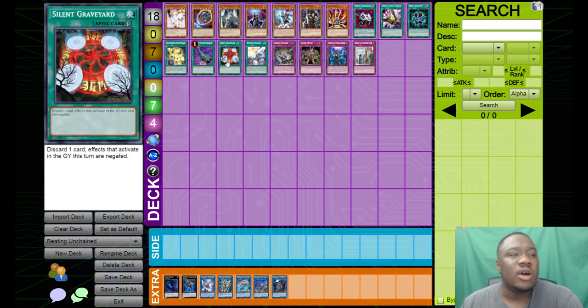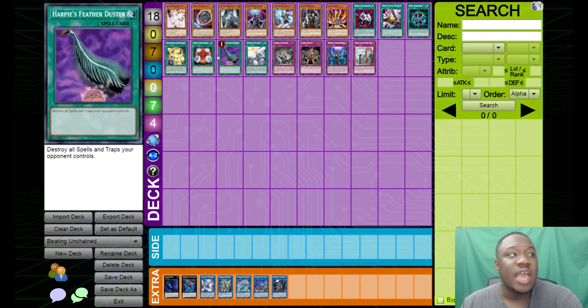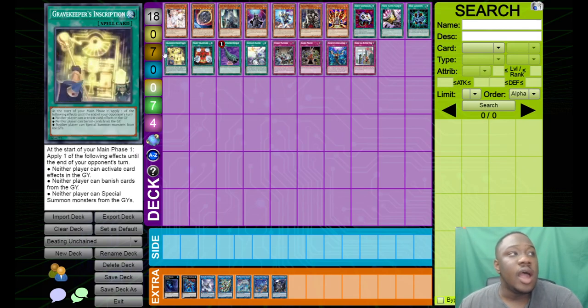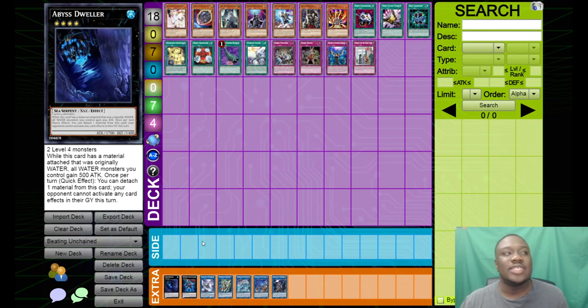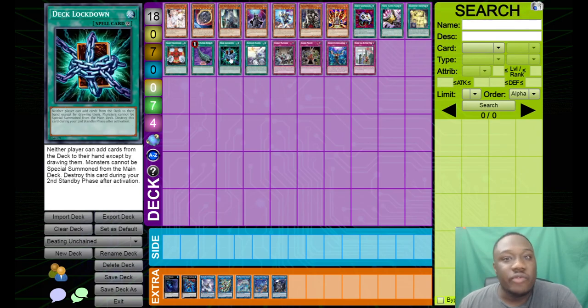For going first, Silent Graveyard and Abyss Dweller are really, really good cards against Unchained — all of their cards happen in the grave, so Abyss Dweller is very good. Gravekeeper's Inscription is another version that's pretty nice because it doesn't require you to get to the extra deck or discard a card — you just activate it straight away and you've turned off half of the deck. Deck Lockdown is a very good card, but not every deck can play it.